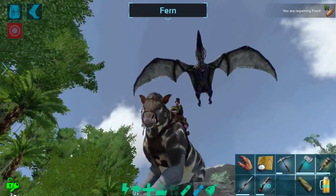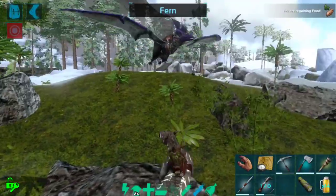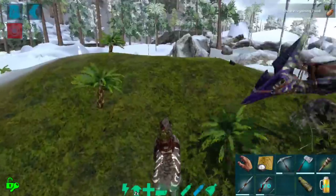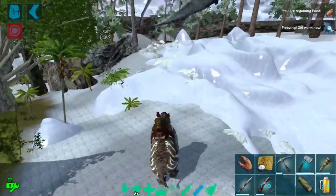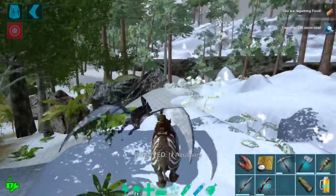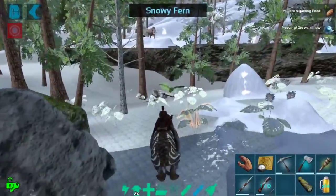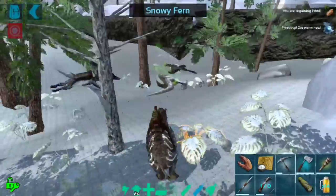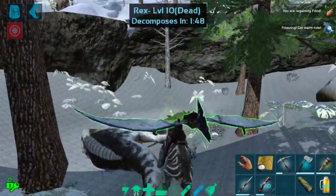Alright guys, so we are back. I just put a few levels into melee on this guy. The little level-up animation is super cool — they just have a little bit of a roar, which is kind of interesting for a bit of a cow-like creature. It looks like that RG actually killed the Rex that I had spotted a minute ago, which is a little unfortunate — but it was only level 10.